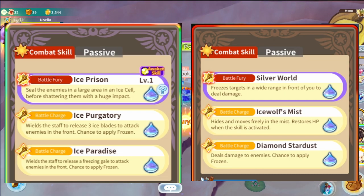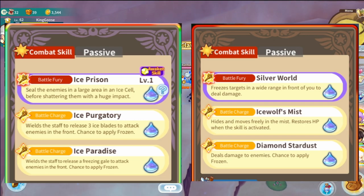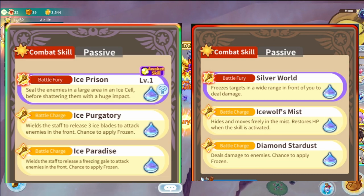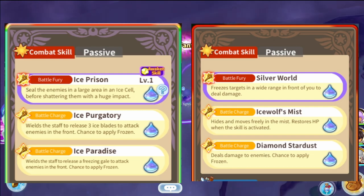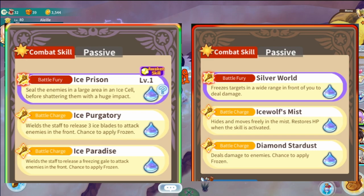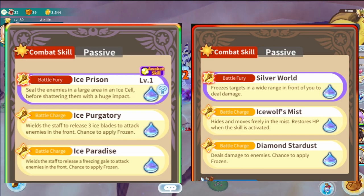While his 6-star character charge 1, Ice Wolf's Mist, hides and moves freely in the mist and restores HP when the skill is activated. 5-star character charge 2, Ice Paradise, wields the staff to release a freezing gale to attack enemies in front — chance to apply Frozen. While the 6-star character charge 2, Diamond Stardust, deals damage to enemies and has a chance to apply Frozen.